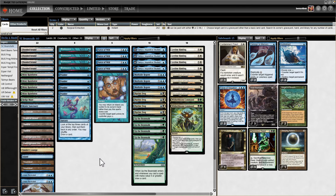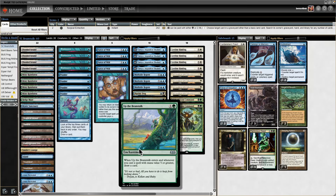Be excellent to each other and party on. We're back with another Legacy League. Today we're playing Four-Color Beanstalk Control. Beanstalk has been a staple — you could argue a pillar of Legacy for a while — and it has been kind of squeezed out by the extremely aggressive Rescaminator strategies.